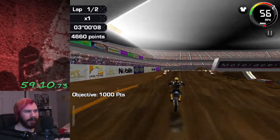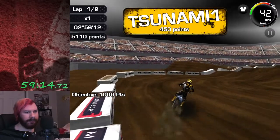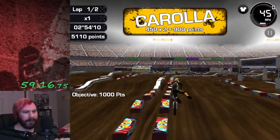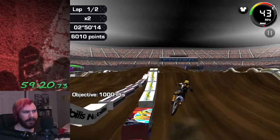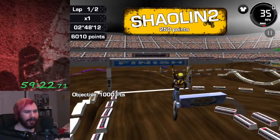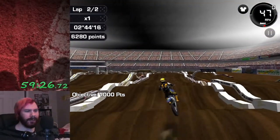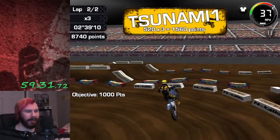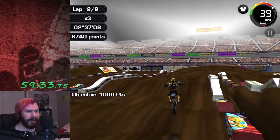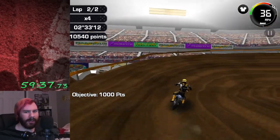We actually have a neat little combo thing on the top left. At least this game shows what kind of multiplier I'm going to get for these tricks, unlike DS where I just don't know what it's based on. I want to say it was based on how good of a landing I had, but I'm not entirely sure.